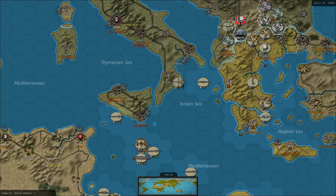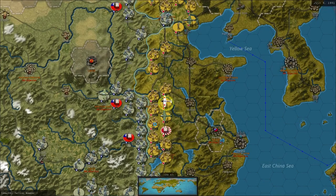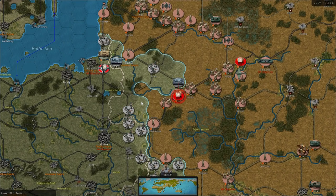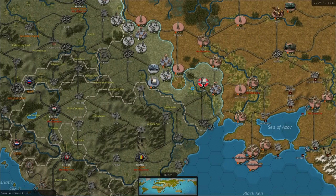This corps is looking a bit dodgy on the corner there. The Italians have got a tactical bomber and a medium bomber now. This guy and this corps are in big trouble. This army though in Minsk is quite well dug in, so that's going to take a little bit of getting out of the way.